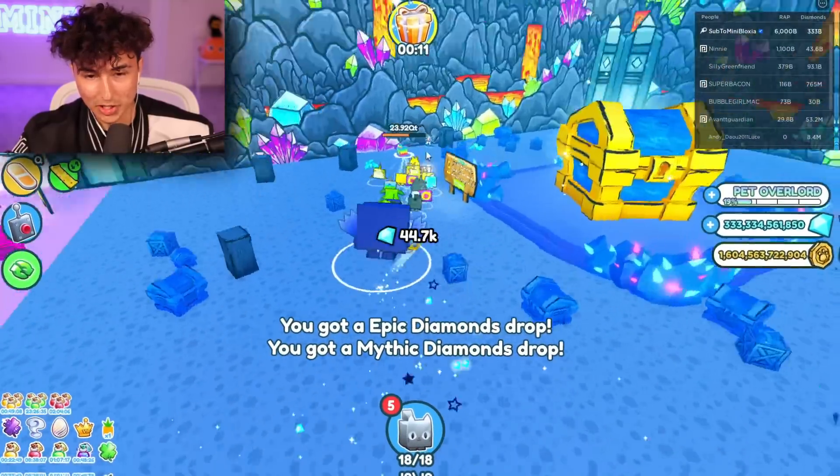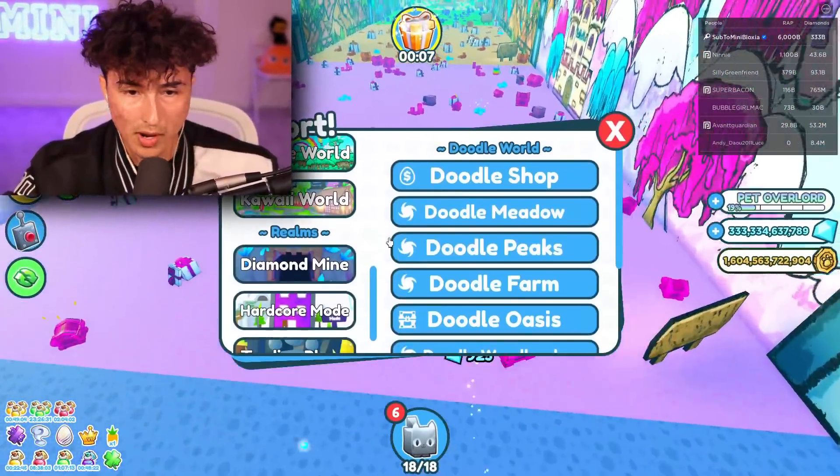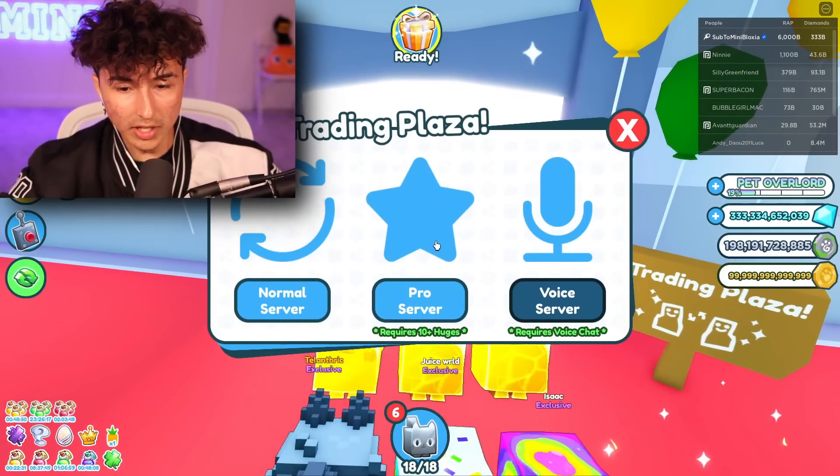The main problem with all of this is that the pet egg literally blocks your screen. They need to change that real quick. But I need that new huge, so we're gonna go through like 20 different trading plazas and hopefully sooner or later we're gonna get it. I'll see you guys then.